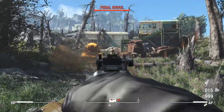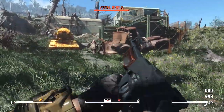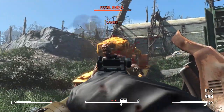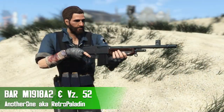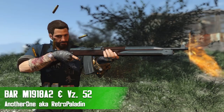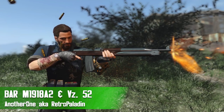Hey, what's going on everybody, and welcome back to another Fallout 4 mod review. Today we're checking out two different mods, both of which are going to add some retro rifles into Fallout 4, both by Another One aka Retro Paladin. Those two rifles are going to be the BAR M1918A2, also known as the Browning Automatic Rifle, and also the VZ 52.